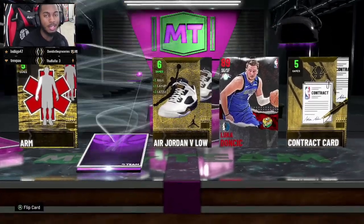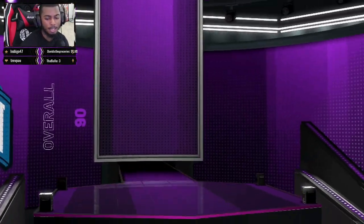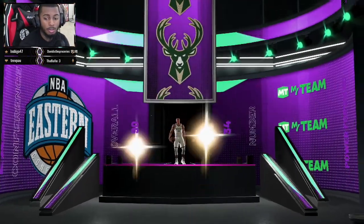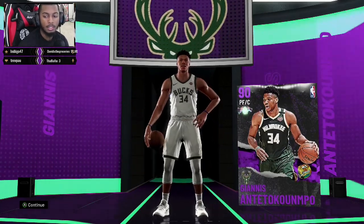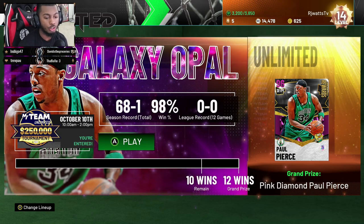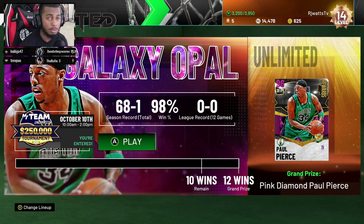Get into Unlimited, start grinding, start getting right, because you want to get used to online gameplay — especially with these cards about to drop. I'm starting to see more people hop into Unlimited rather than Domination. I pulled Giannis right here and added him to the rotation coming off the bench. The question I get a lot is what you get from the bigger tier rewards — you can see for yourself. No money spent and the rewards are fire.